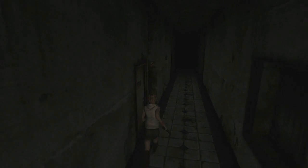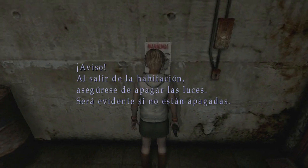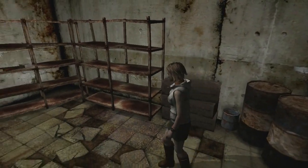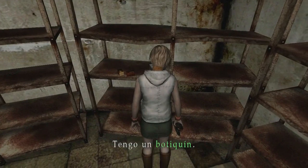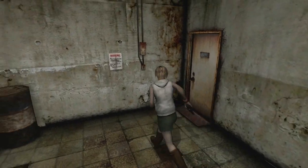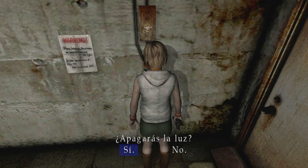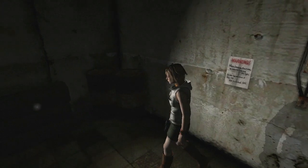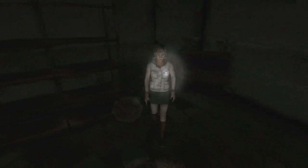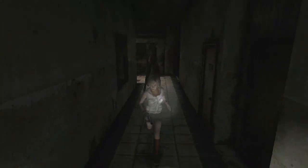A ver esta puerta. Hay un aviso: 'Al salir de la habitación, asegúrese de apagar las luces. Será evidente si no están apagadas.' A ver qué tenemos por aquí: un botiquín, balas de pistola, más balas de pistola. Muy bien. Y aquí está el interruptor de las luces — ahora mismo está encendido. Vamos a apagar. ¿Qué brilla aquí? ¡La linterna! Ya nos podemos mover. Ya tenemos en nuestro poder tanto la radio como la linterna.